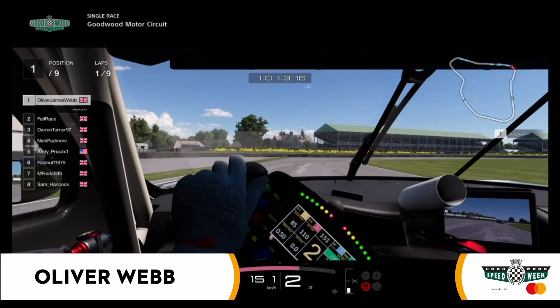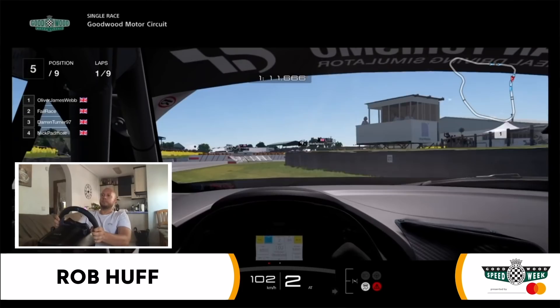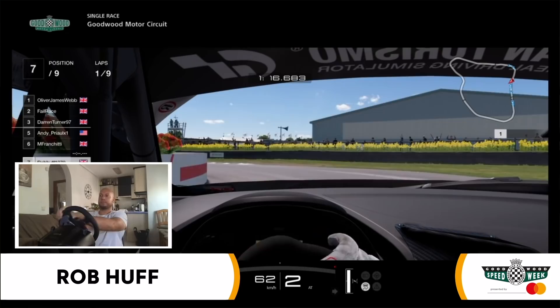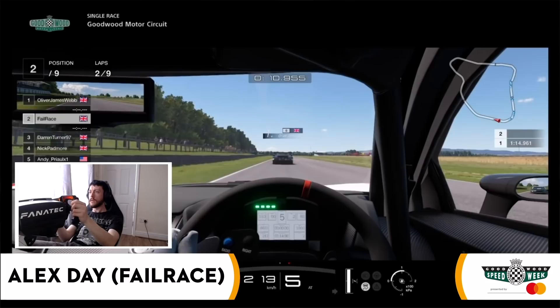But Ollie Webb is about to go for the race lead, diving down to Woodcote, through on the inside. The 911 hits the front. Through the chicane — Alex Day right up behind him, looking to get the lead back. This is Rob Huff off the road and into the wall. Huff gets it all wrong, coming out of Woodcote, approaching the chicane. Down through Madgwick once more, Ollie Webb leads the way. Is he breaking clear? Let's see.